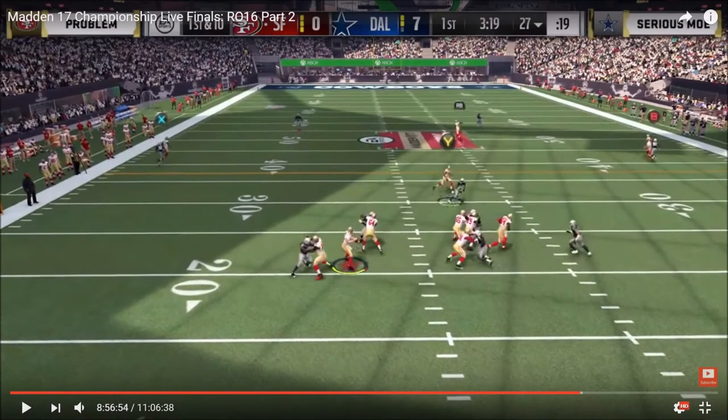Problem steps up — and this is already amazing because most Madden players, 99% of Madden players, in this situation, even though they blocked the pressure off that right edge, they're going to get antsy and take off. Like 90% of people would have not stepped up, would have just held right trigger and probably took off right here. What would have happened is this guy would have disengaged and probably got a sack or a quarterback hit, resulting in Problem's QB either fumbling or throwing a duck downfield. But instead of panicking, Problem stepped up in the pocket, went right between his left guard and left tackle.